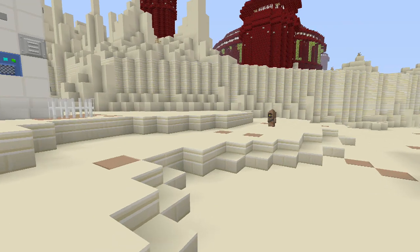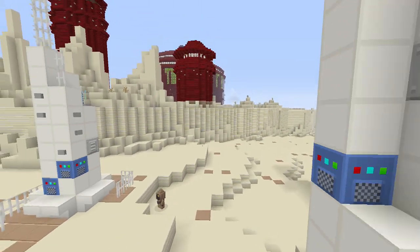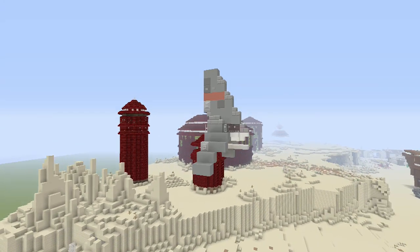And in Attack of the Clones also. That's right, I forgot about that. Let's check it out. So they had like a moisture farming operation going on there — that's what Uncle Owen did.